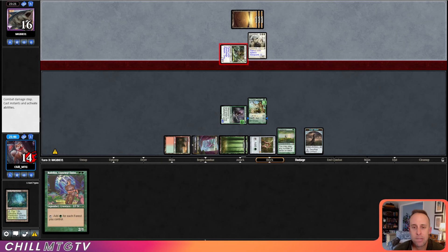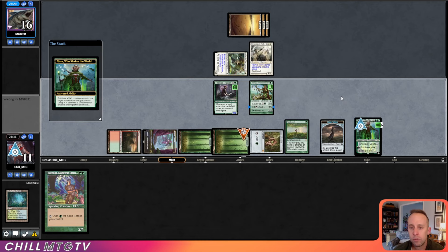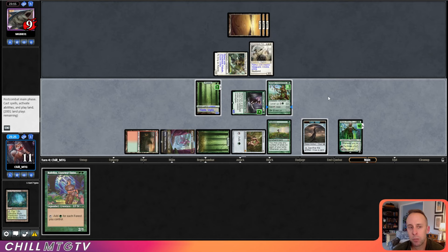Ooh, and there's Nissa! Nissa is the play here. If our opponent would like to trade their Silverblade with a Tireless Tracker or a Forest token, I'm okay to do that — as we are swinging in for seven. Our opponent wants to get aggressive.